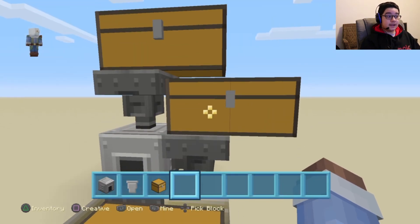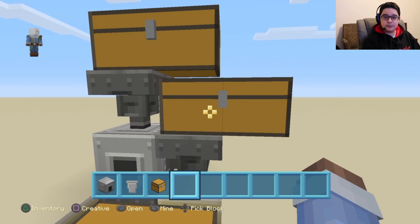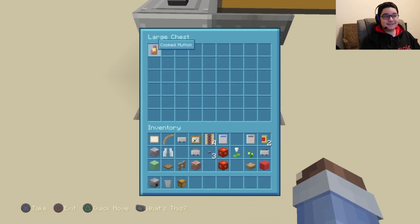Then right next to it to the right, you have a chest for fuel like wood or coal. And then once all of that is done, it will go into this chest, which as you can see already has a piece of mutton inside it to show.